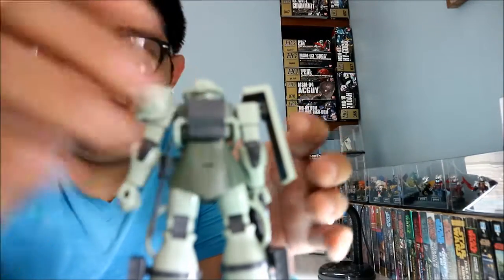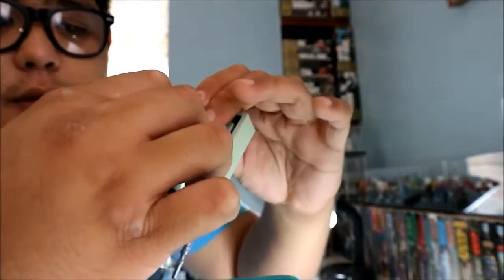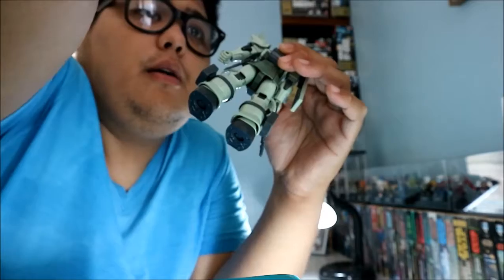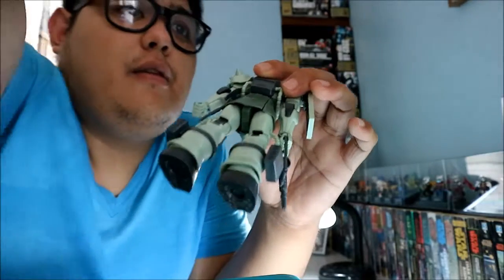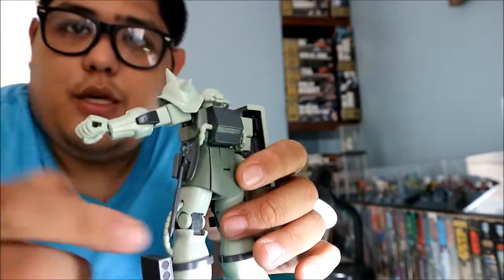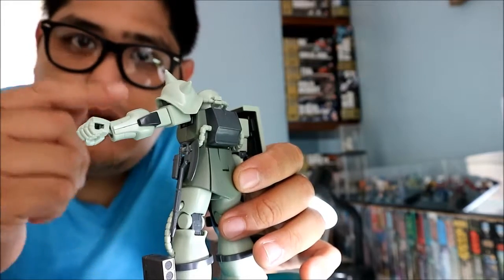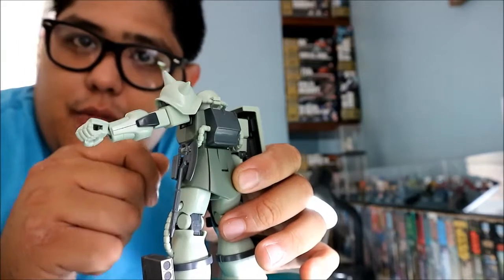Going back to the back of the kit — it's very plain, not much to talk about there. There's a part that pops out so you can attach the cannon, but I'm not a big fan of the cannon. You also see the heat hawk — it's actually called a heat hook, not a heat axe. It looks like an axe but it's called a heat hook.